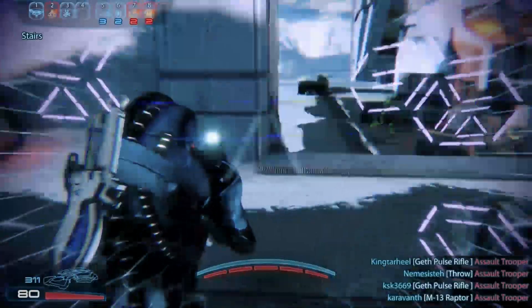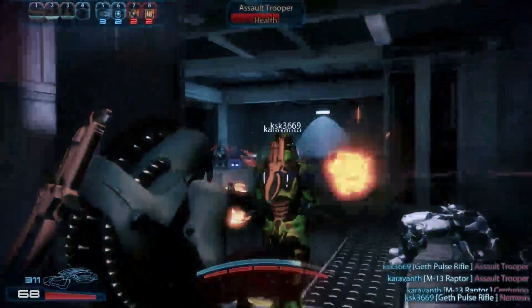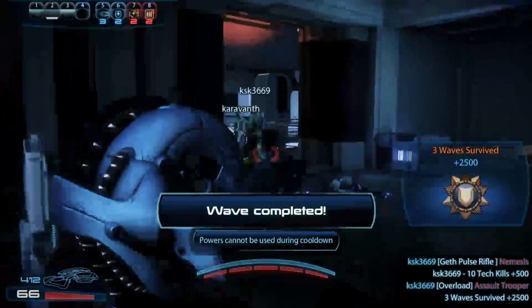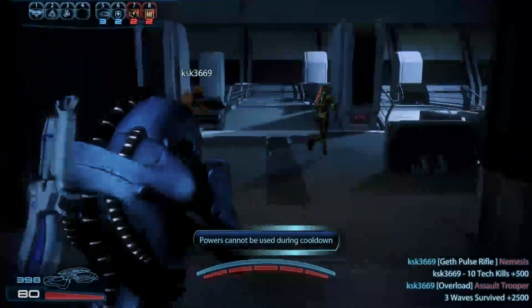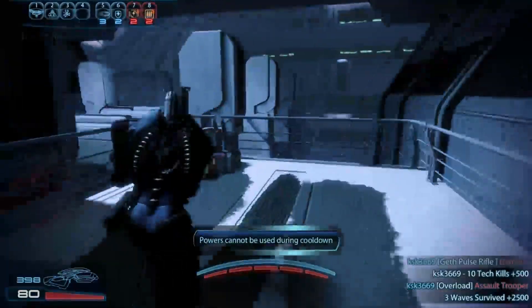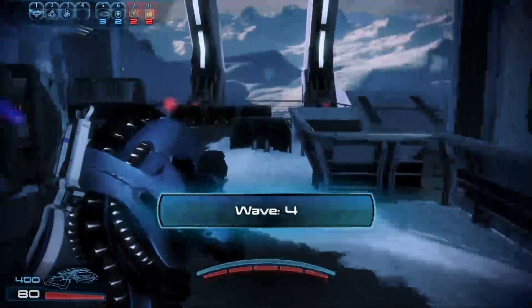Here you can see I just entered Hunter Mode, and I can see through the walls — I can see where the enemies are behind the walls. All this comes at a reduced shield efficiency. So if you're outnumbered or in a corner, going into Hunter Mode can cause you problems. If you're taking damage, you're going to take it a lot faster and it could possibly kill you.